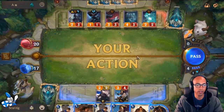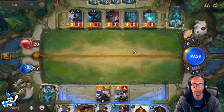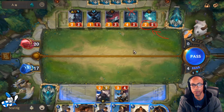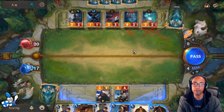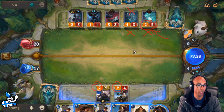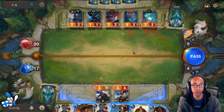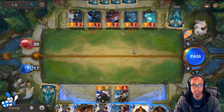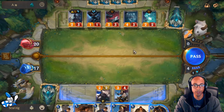Here comes the Wraithcaller on 4 mana - a 4-mana 4/3 that summons a Mistwraith, which is a base 2/2. This is a very powerful card. They recently did nerf it - the Wraithcaller itself used to have Fearsome too, so you couldn't block either unit with weak units. The Vanguard Defender only has 2 attack, Laurent Protégé only has 2 attack, so the only things I can block right now are the Aristocrat and the Wraithcaller. I don't even have good trades against it. So we're going to take a lot of damage here.